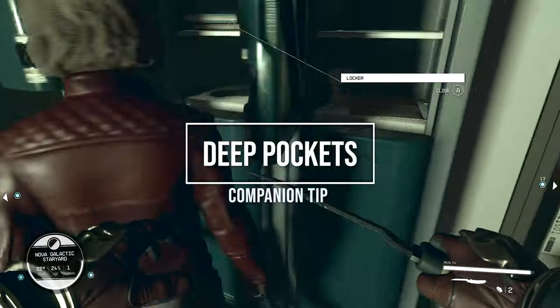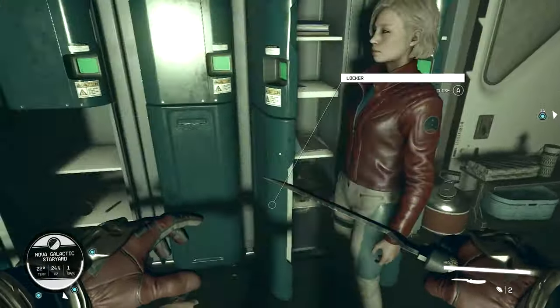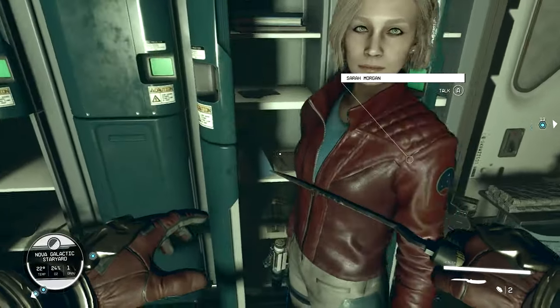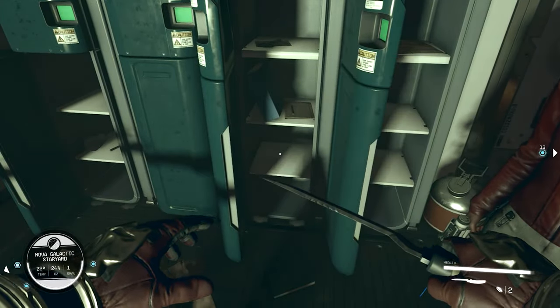Speaking of companions — if you were wondering, they will hold your gear even if you dismiss them. You want to be very careful during the quest where you work with ED-E: make sure that you get all your things back before you send them off. You'll know when you know.